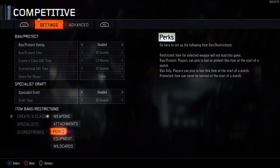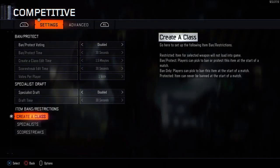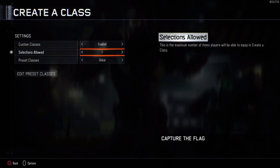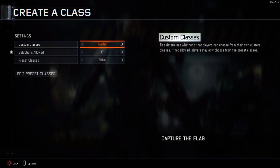And then you want to ban all these other items if you want to. For equipment, you don't really have to ban any of those, and then the rest are good. For Create a Class, this is important too — if you want to have a good class, go to 17 selections allowed. That's what I do.